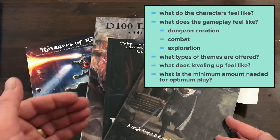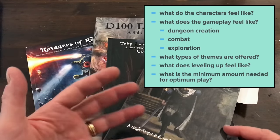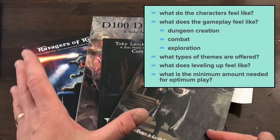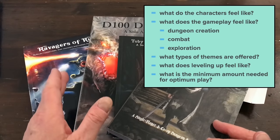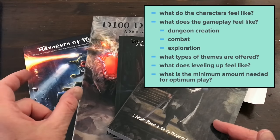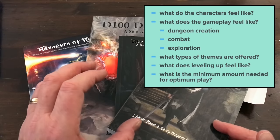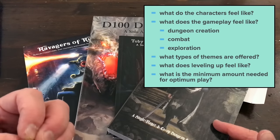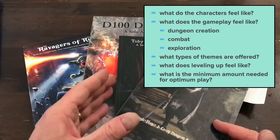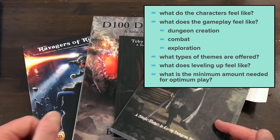There are tons of videos out there about all of these systems. When I was looking to see if anybody had done a video just like this one, I found my own video from a couple of years ago called Pen and Paper Dungeon Crawls, where I talk about D100, Four Against Darkness, and three other pen and paper dungeon crawls. But here I want to really focus on the feeling that the game allows you to experience as a gamer, because I think that is what would guide your decision about which game to purchase — or which game to go more deeply into the expansions for.